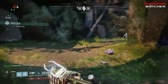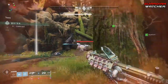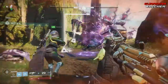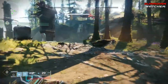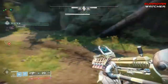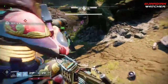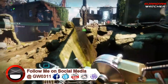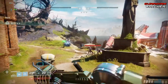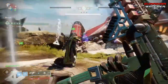A blast from the past brings us to the Ace of Spades hand cannon from Destiny 1. However, this Ace of Spades is ridiculously way better than the Destiny 1 version. The Memento Mori perk gives bonus damage bullets if you reload after a kill. The radar will also stay active when you ADS, and it will have the iconic Firefly perk — not Dragonfly — where precision kills create an explosion of solar energy. I definitely can't wait to get my hands on this gun.